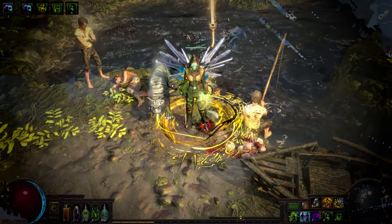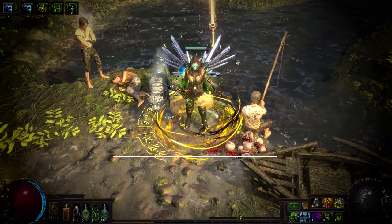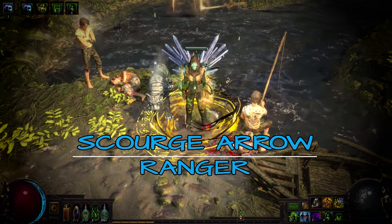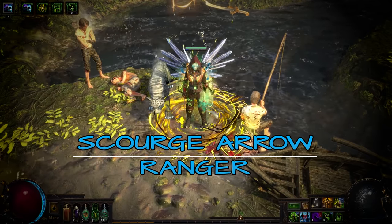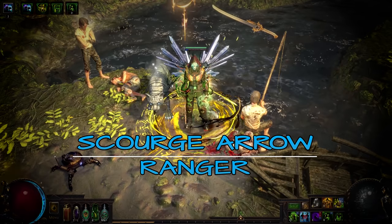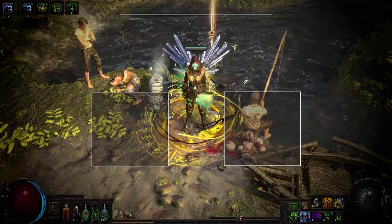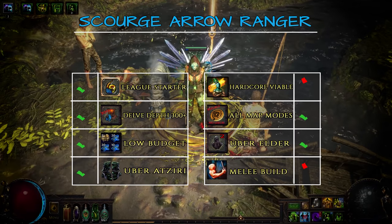Hello and welcome to another Path of Exile build guide. Now that you've got a little sample of what the fantastic Scourge Arrow can do, you probably understand why this is one of the most popular bow skills out there. With Blight League bringing a ton of improvements to poison mechanics, it's in a better shape than ever before. So let's dive right into it and talk a bit about the build's overall capabilities.